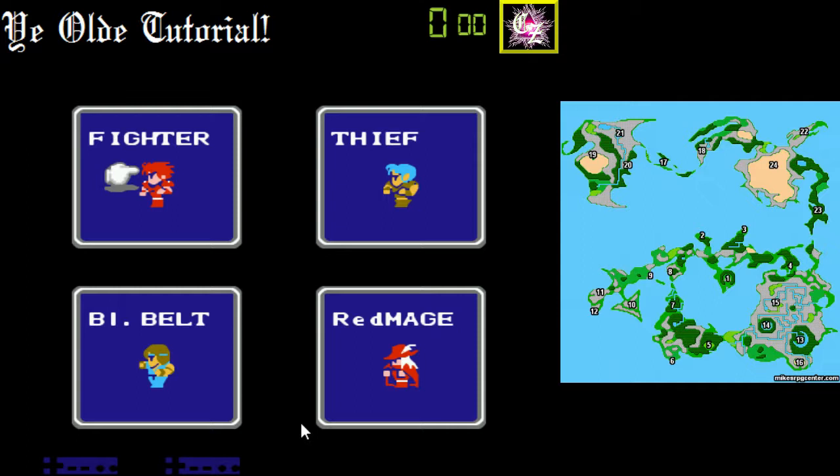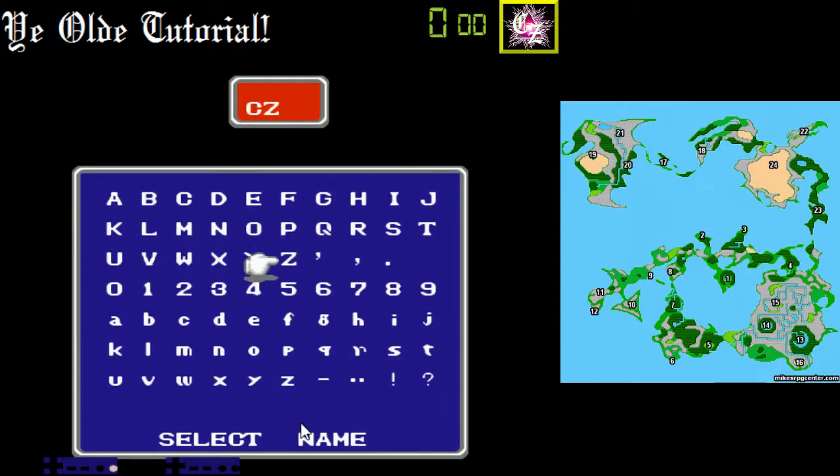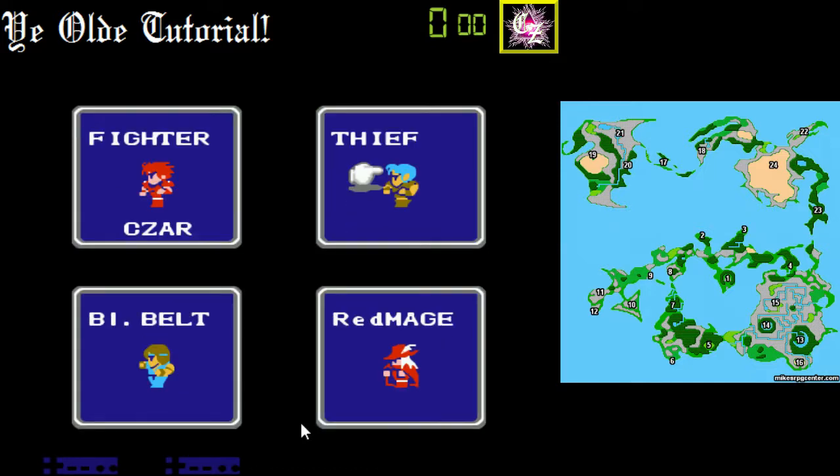Fighter is very good early. He loses quite a bit of attack power late, but his defensive ability to tank physicals is still pretty good, so he's a good lead character. Black Belt is your offensive powerhouse late. Early he's not very good at all — he doesn't start becoming really useful until about level 14 or 15, but thereafter he's always worth it and does exceptional damage late.